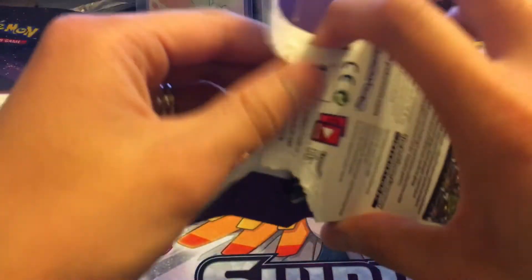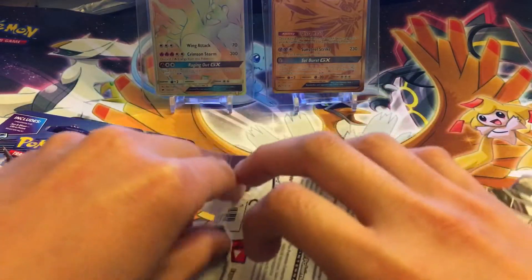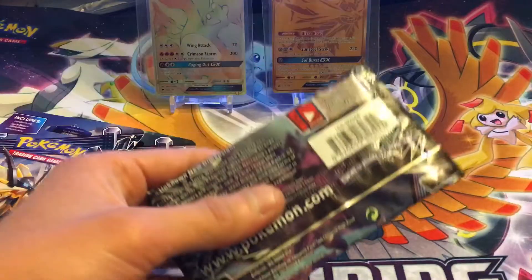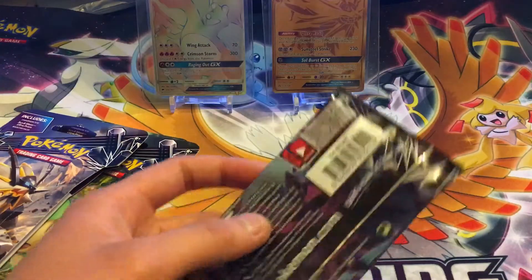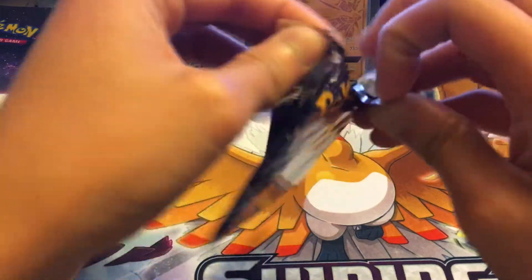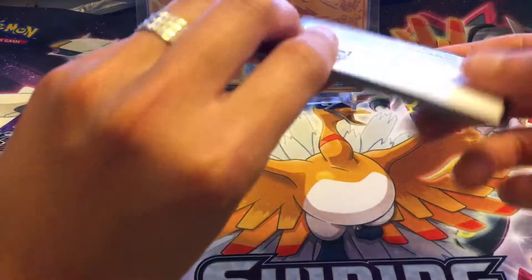These are from Target blister packs, so it could be random, right? Like the rarity of the pool — it's probably random. It's not like a booster box where it's set, where they have like a couple of GXes, blah blah blah. This could be stacked. I don't know, let's hope it's stacked.